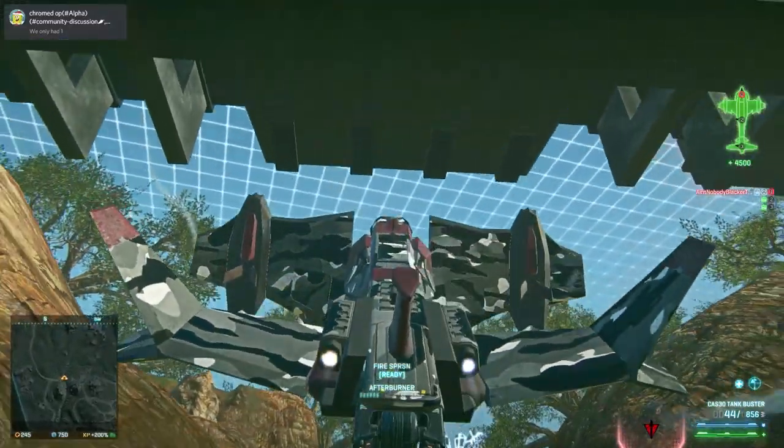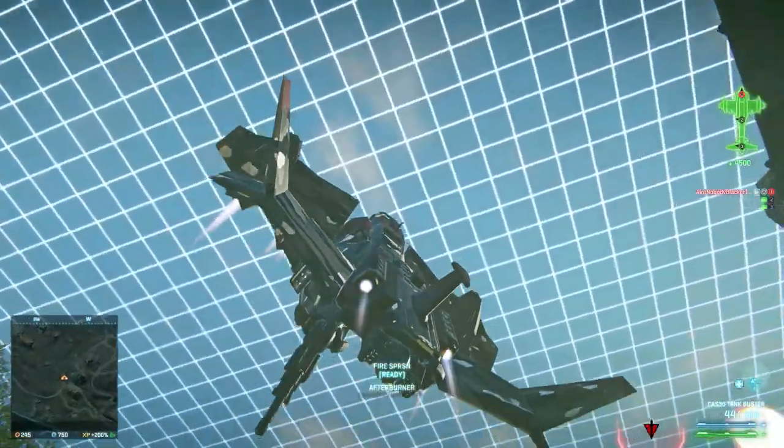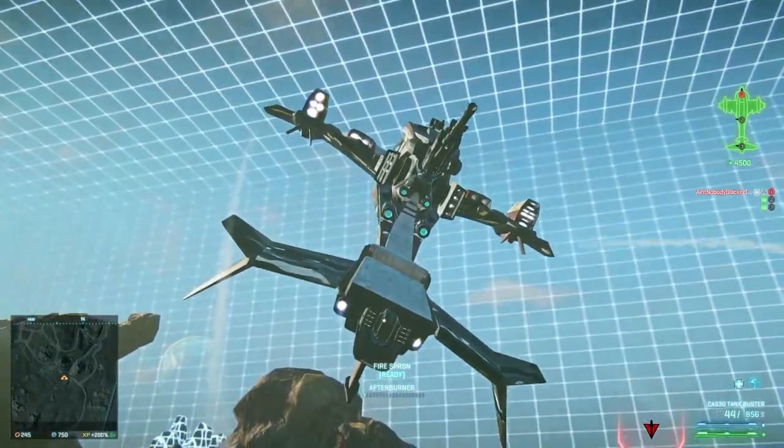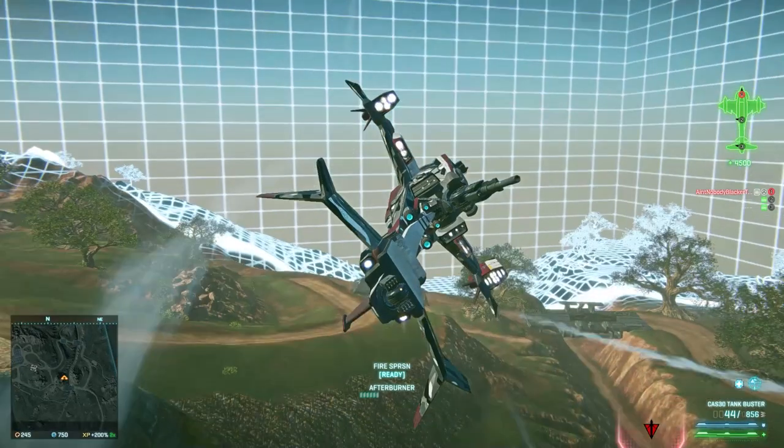The liberator has sensitive spots. Avoid crashes that push the wings into the body and collisions to the top of the fuselage. Everything else is pretty bump resistant, but experiment a lot to figure out what your lib does.